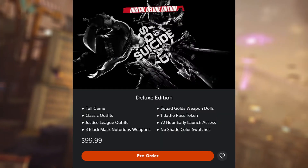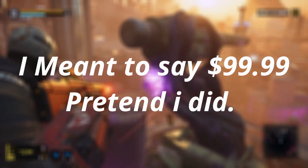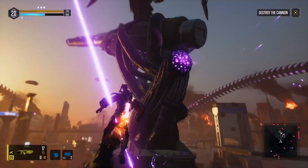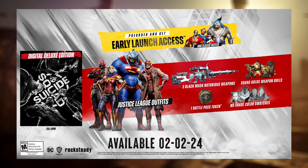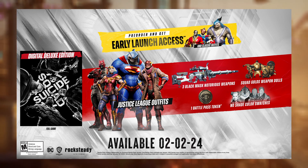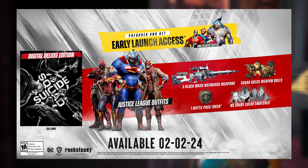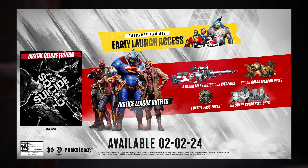Moving over to the Deluxe and Digital Deluxe editions — the Deluxe edition will run you about $99.99, which will probably come out to around $103 and some change after tax. In this edition you get Justice League outfits: Boomerang gets a Flash outfit, King Shark gets a Superman outfit, Deadshot gets a Batman suit which honestly looks very dope, and Harley gets a Wonder Woman outfit — which leaves Green Lantern as the odd man out.